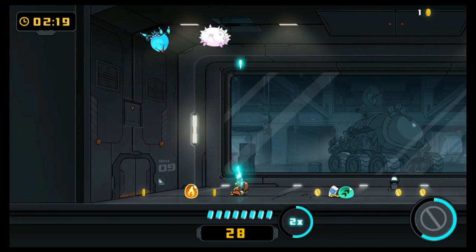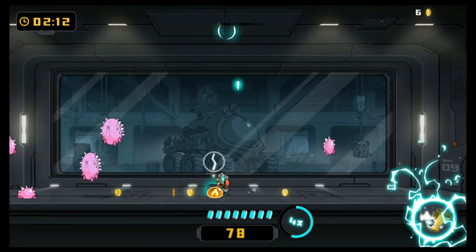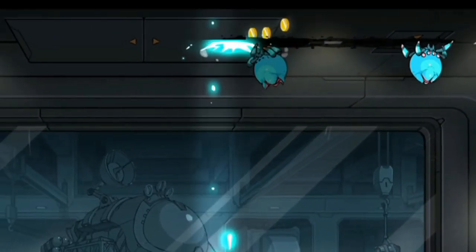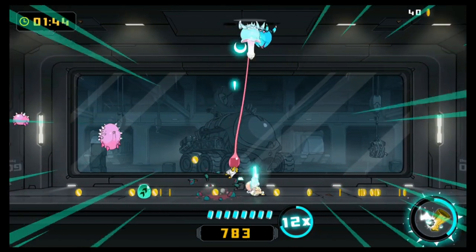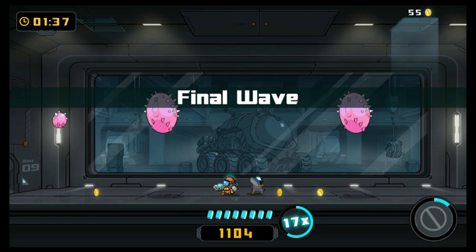Bug Butcher taps into Yoshi's Island of all things for its other central objective — protecting your defenseless companion, who cries out like an actual baby when grabbed. A stealing enemy will approach alongside the standard splitting enemies, and their sole purpose is to abduct your hapless partner, so you must kill them before that happens. It's easy enough that it's not something you'll frequently lose a level to.